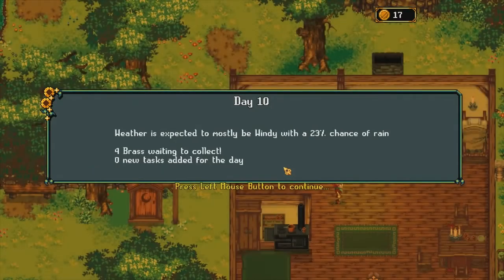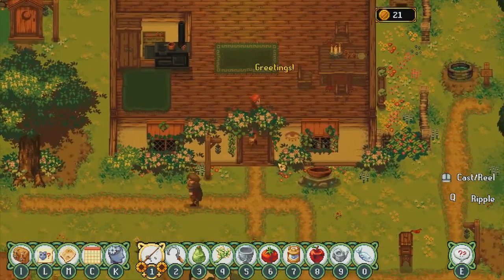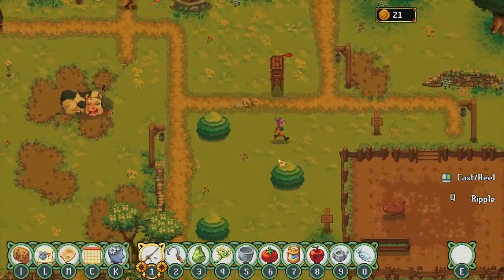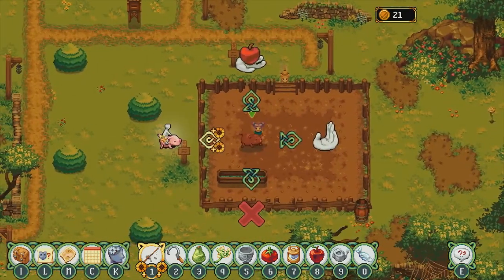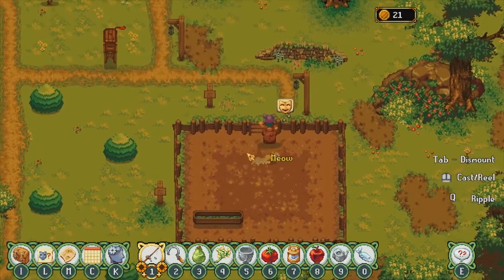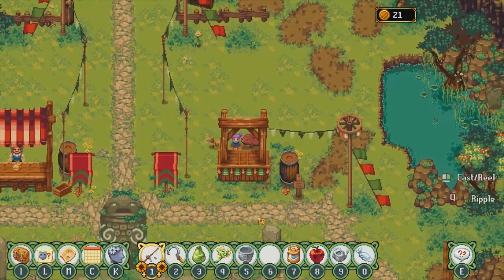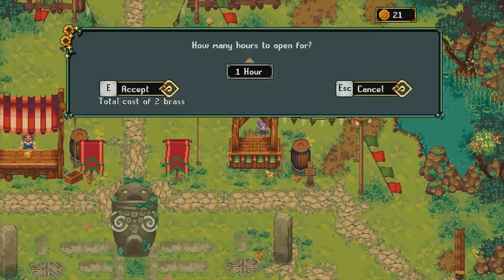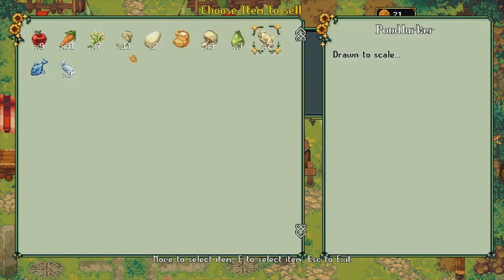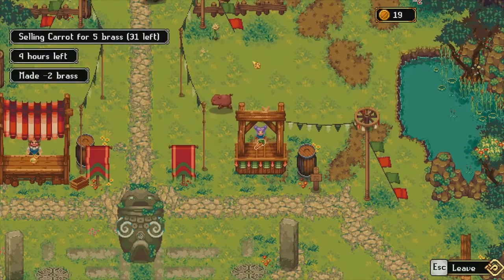Weather is expected to be mostly windy with a 23% chance of rain. Alright, four brass. Let us feed the piggy and then let's go get ourselves a shop stall. Okay, Truffles, you need to move. We're going to do it for four hours. We have mostly carrots, so we're going to charge five brass. Let's see what we can make.